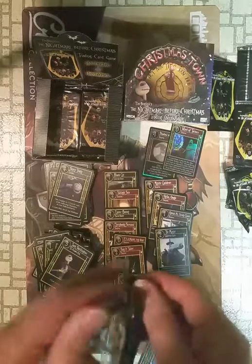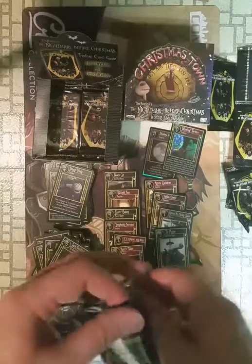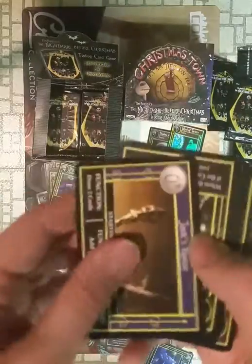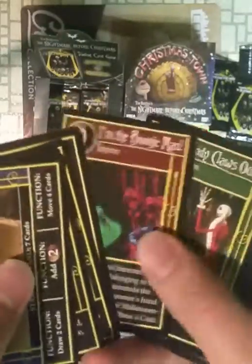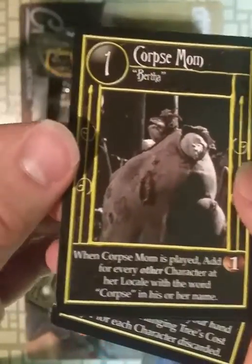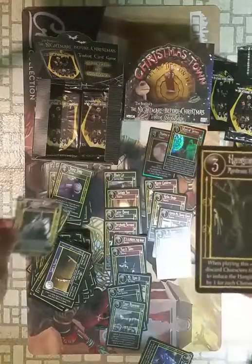Still not a duplicate rare yet. Seems really strange for 38 rares across 32 packs and not getting the same rare. Vampires. There's our first Corpse Mom, named Bertha. Mr. Hyde 2. And Hanging Tree. And somewhere I misplaced an uncommon.